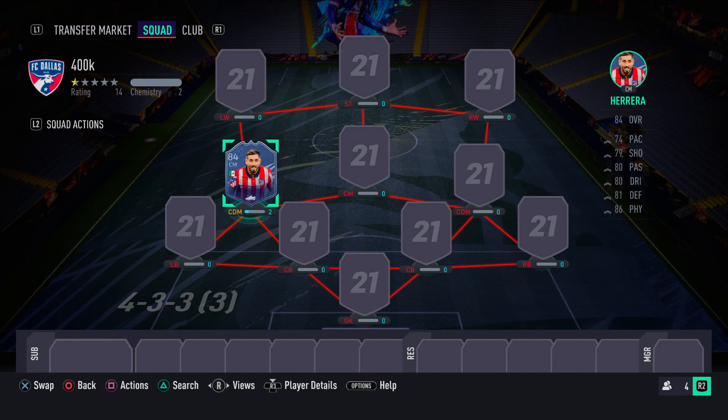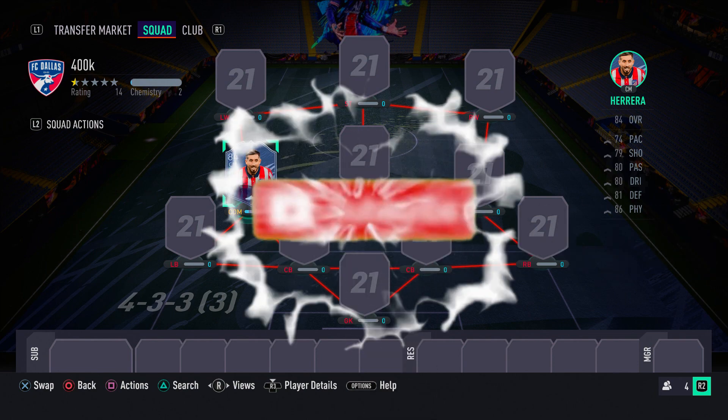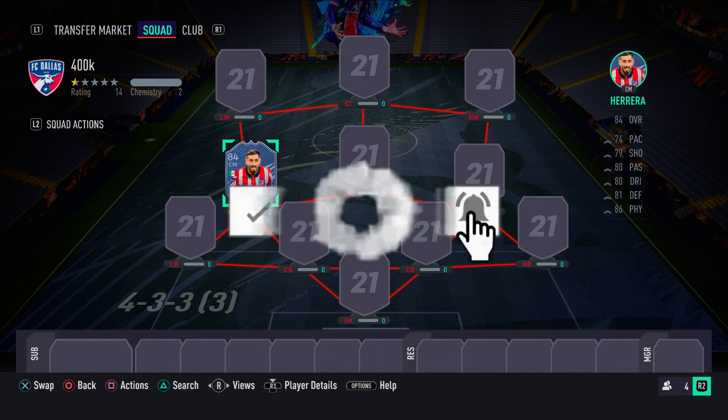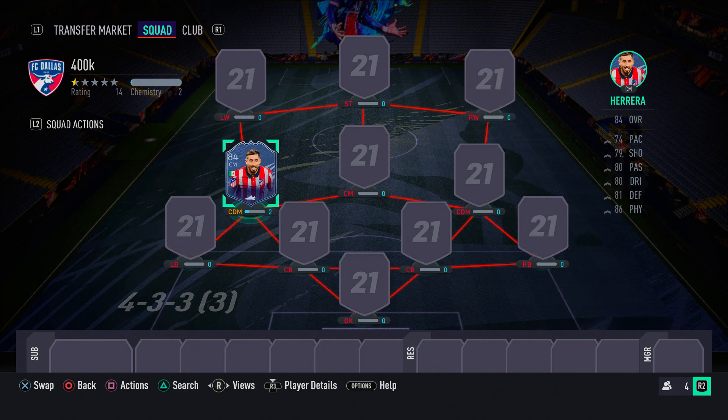Welcome back to another FIFA 21 squad builder. In today's video I'm going to be showing you guys a 400k team that is built around the new release Road to the Final Hector Herrera. This card is absolutely insane and I highly recommend that you guys go ahead and do this card yourselves.